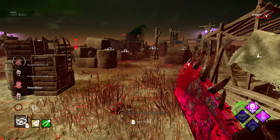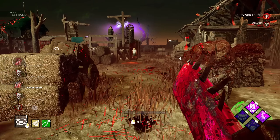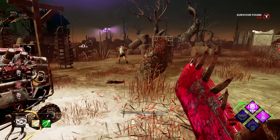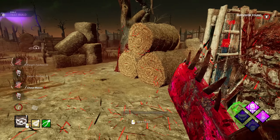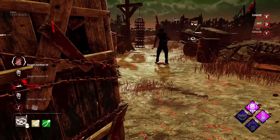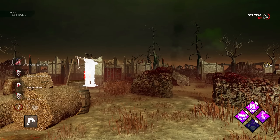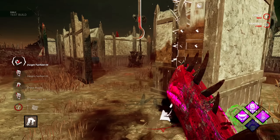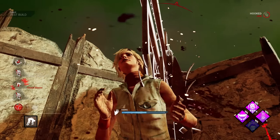The trap was too close - she vaulted over it. I guess I suck. They know - Dwight's trying to pallet save. Grab the pallet today. Oh my God.